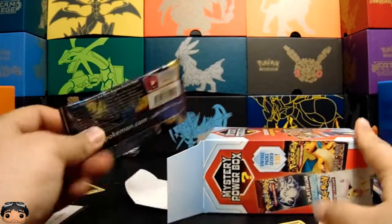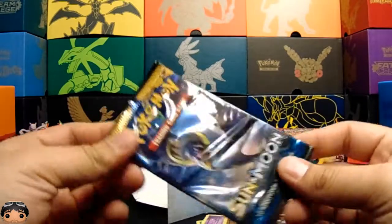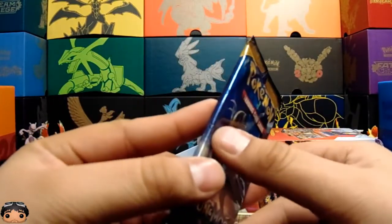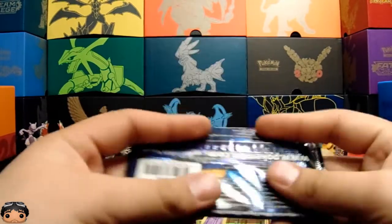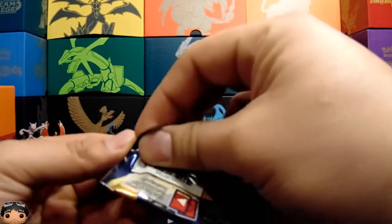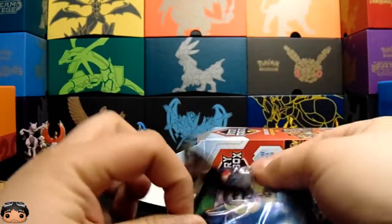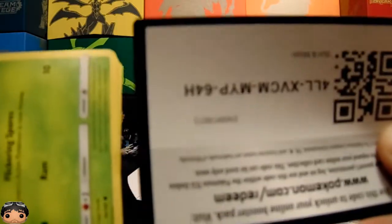Alright, let's pull another one out. Oh, Sun and Moon base — all that blue, I was like 'oh are you kidding me?' For a second I thought... look at that, it's bent right there. But hey, at least it's not Evolutions again. I know, but if we actually get something good out of here... I don't want deck cards. Probably not getting anything good out of here.